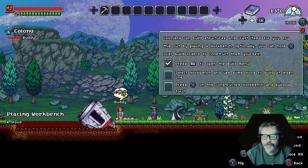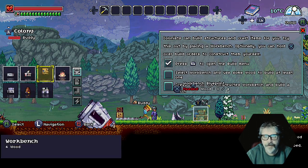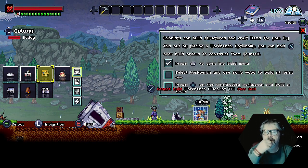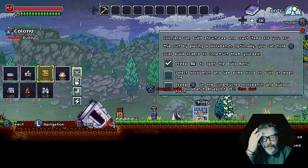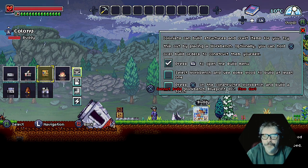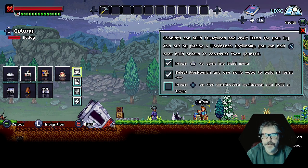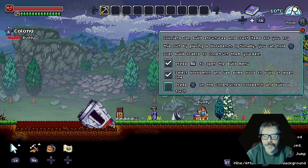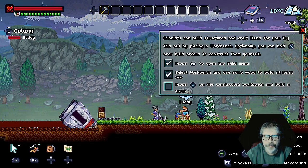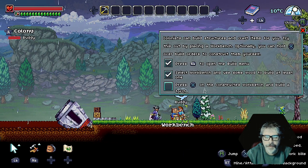Rotate it — not that it should matter. Okay, select. So he's the one doing all the work. Select X on the constructed workbench.